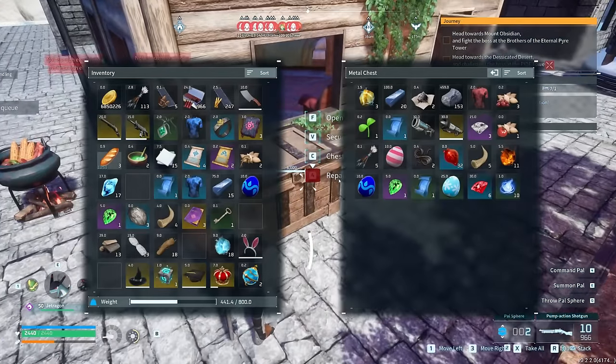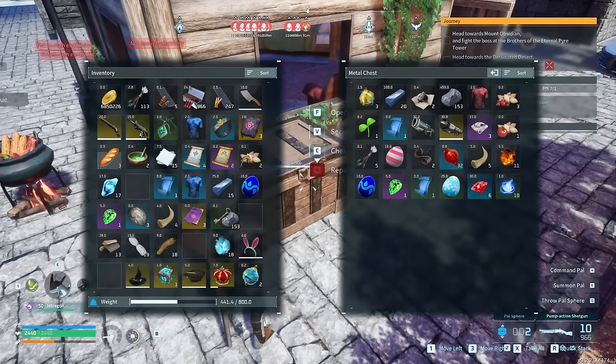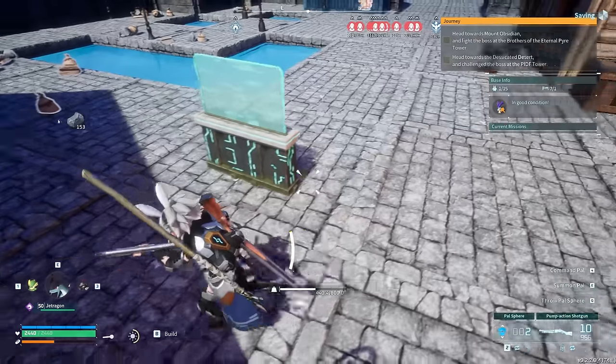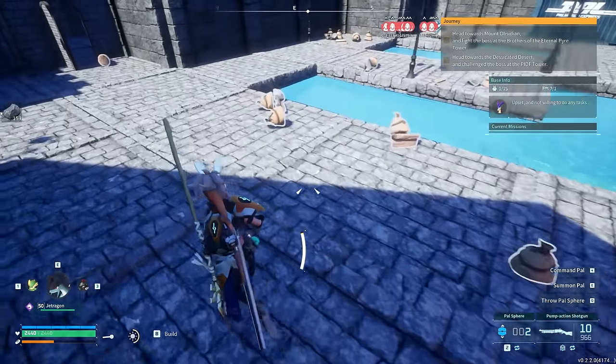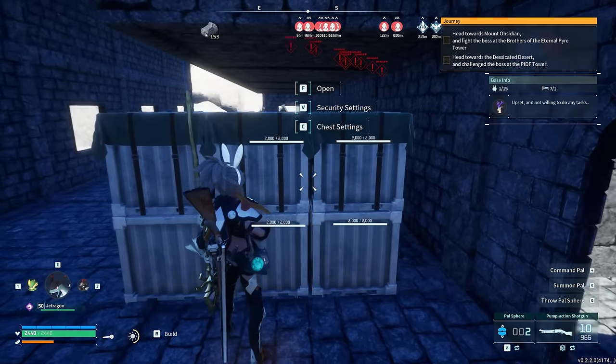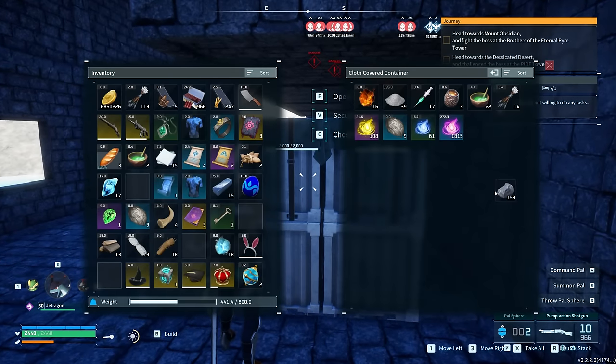Number eight: head over to a chest, hold down the left mouse button, and tap the tab key. You'll see you're holding the rock icon or whichever item you choose. This lets you transfer items from one chest to another without becoming overweight.